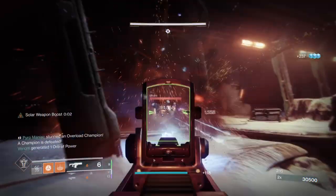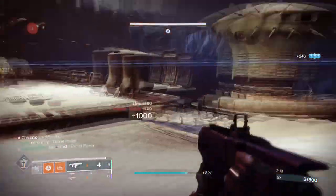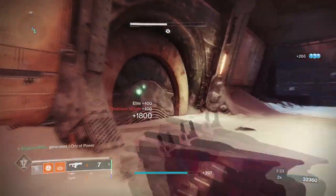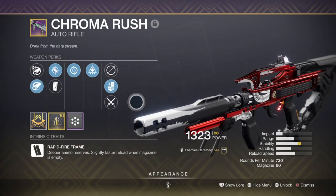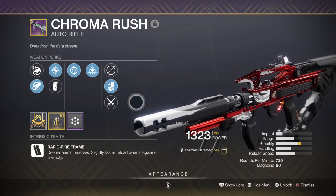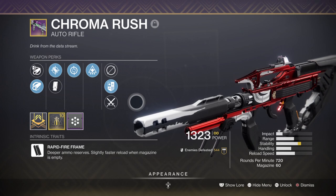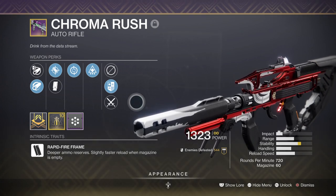Weaponry doesn't need to fill any role for your abilities since you're covered, but it's wise to have a backup or two. I decided to go with a max DPS combo that deals as much damage within the timeframe of my active super. My primary is the Chroma Rust with Feeding Frenzy and Wellspring — fantastic for mowing through enemies in a short timeframe with 60 in the mag and a fast reload speed. Wellspring is perfect for gathering extra ability energy when you need it most, making it ideal for end game.